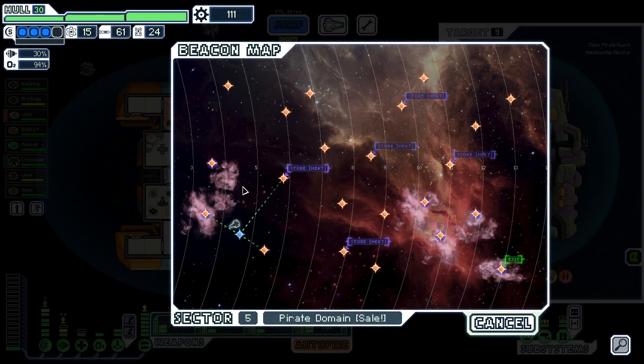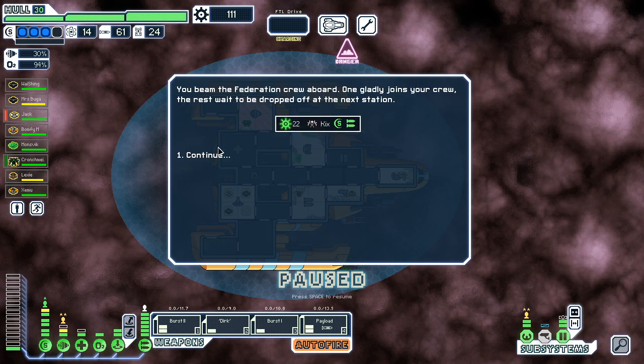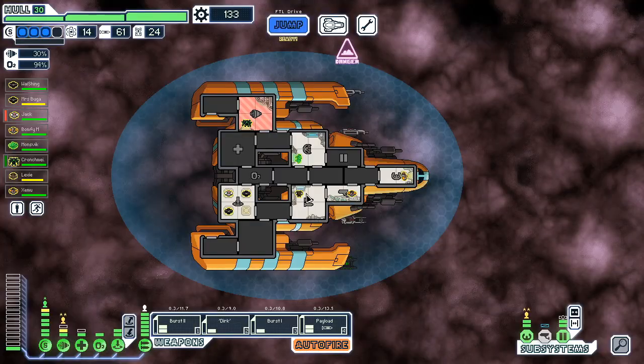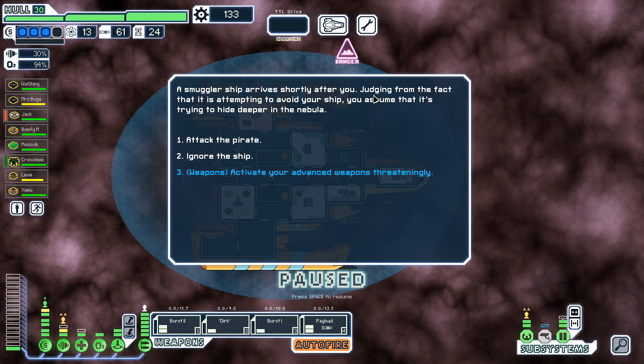All right, let's start off by heading over here. No reason to jump to the store just yet. Is it a man? It's not a man. I mean he's good, but not human good. How'd the airlock go? Smuggler ship — we could attack the smuggler ship.